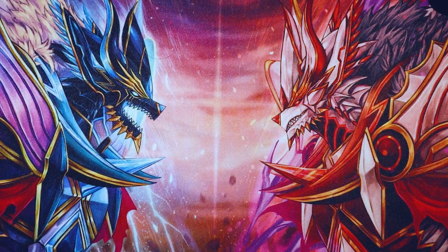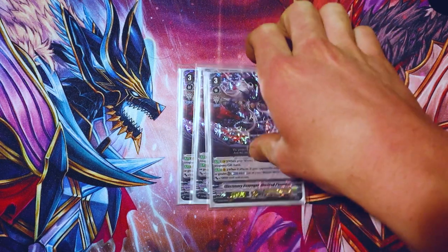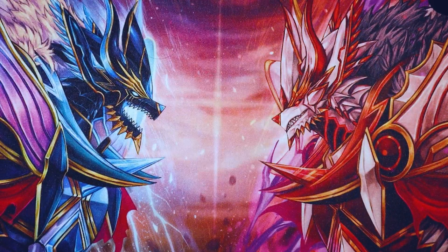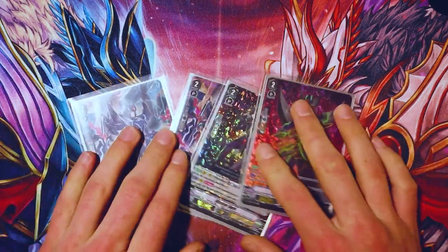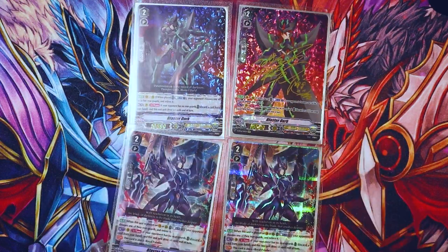For the backup for now, because we don't have the other card that will give me a good excuse to make a second deck profile that's almost exactly the same as this one, we run three Illusionary Revenger Mordred Phantom. Anytime you call a Blaster Dark to Rear Guard, you get an Imaginary Gift Force. And when this unit attacks, if your opponent's Vanguard is grade three or greater, Counter Blast one and stand all of your Blaster Darks, and they get 10k. It's a good backup, and it's for that reason that I run four Blaster Darks, but only with three different artworks.